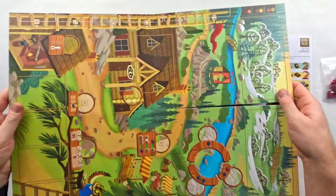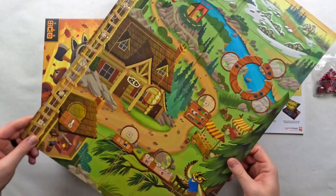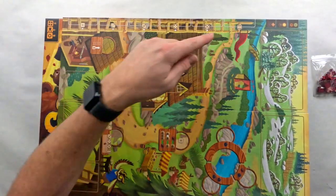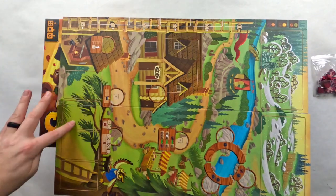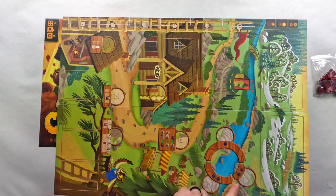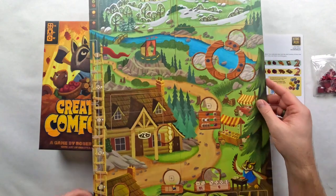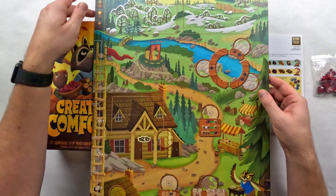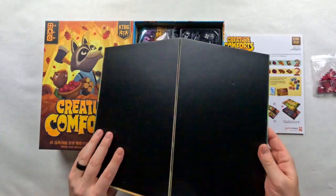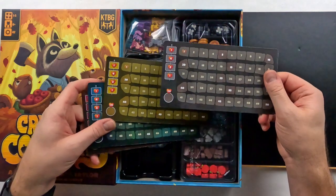The board overall — I'll hold it sideways so it fits in frame. You've got dice numbers here based on how high you can climb, different card spots, dice spaces, and various location places you're going to be visiting. Then you get up into the snow up here, so I'm thinking you're trying to plan for winter. It might have a feel of Everdell, if anybody has played that.